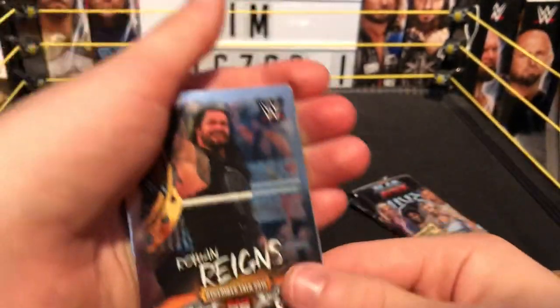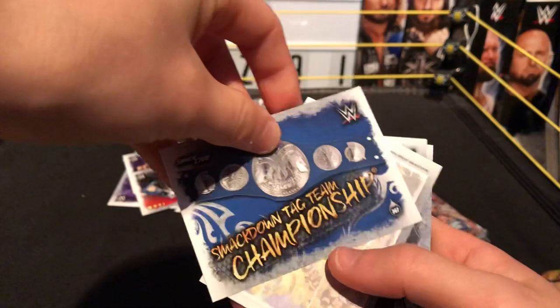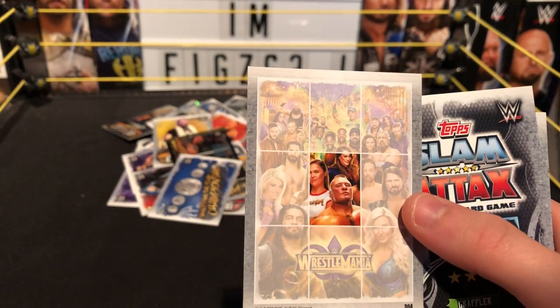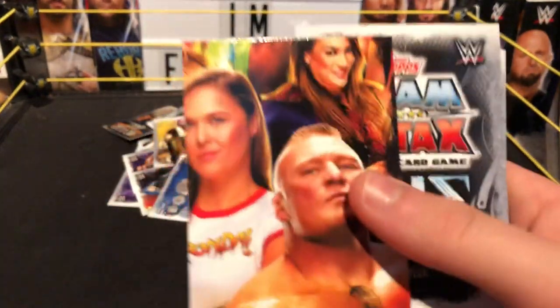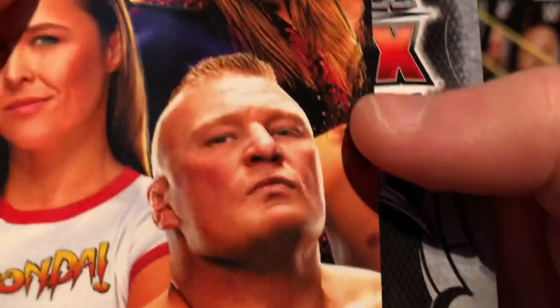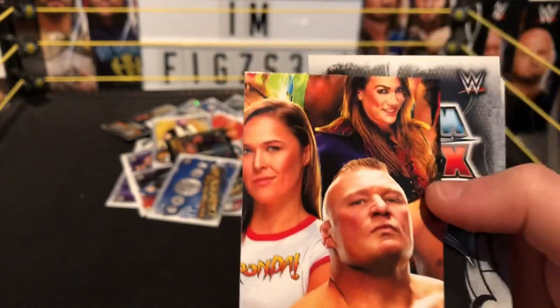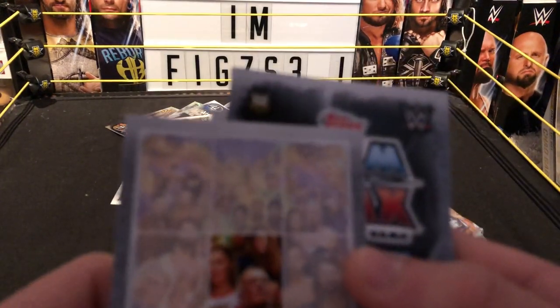Next we have a championship card from Smackdown Live — the Smackdown Tag Team Championships, really cool. Next we have another piece of the WrestleMania 34 poster — Brock Lesnar, Ronda Rousey, and Nia Jax. We have the Beast Brock, who just barely showed up on Raw. He just needs to drop his title. And Ronda Rousey — Rowdy Ronda — who's just been on fire against Alexa Bliss. Hopefully she wins at SummerSlam.